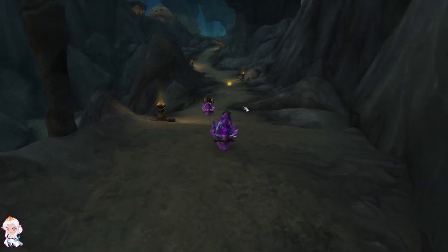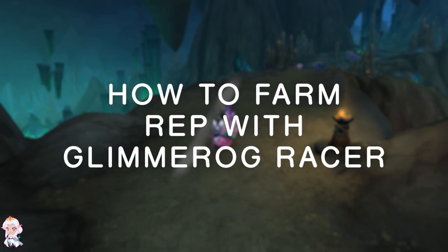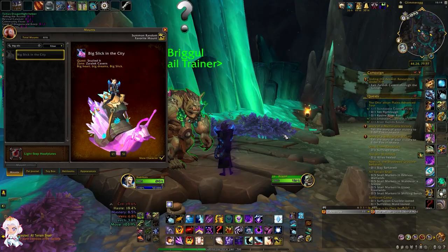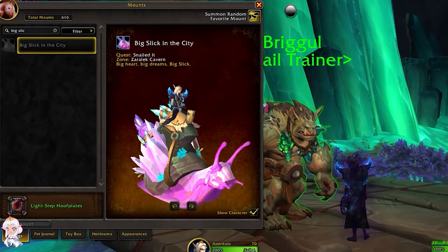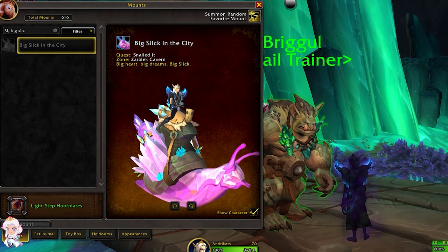Hey everyone, Andriy Gatz here and welcome back to my channel! In today's video we will learn how to farm Reputation with Glimmerong Racer to obtain this awesome looking mount called Big Slick in the City. It's a vibrant pig snail mount and I'm sure you cannot wait to get your hands on it, so without further ado, let's jump right in!